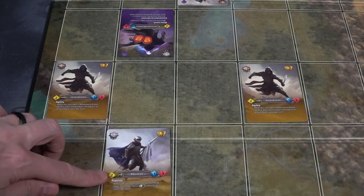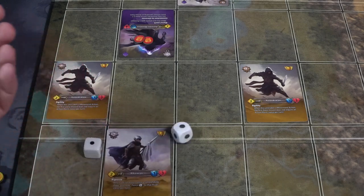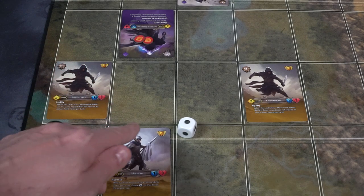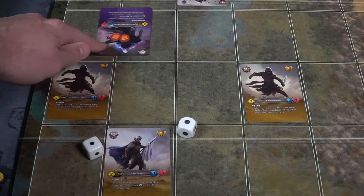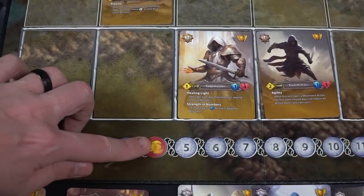If the unit has leftover health, you take the damage markers and place them on the unit. If the unit does not have extra health, the unit will perish, and the player who defeated the unit gains victory points on their side of the table. The defeated unit then goes back to the player's reserve area to be played again at a later date.